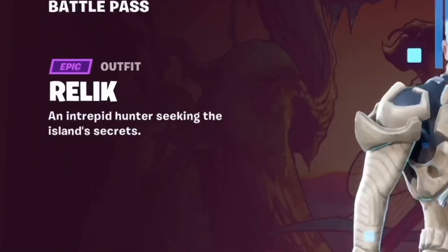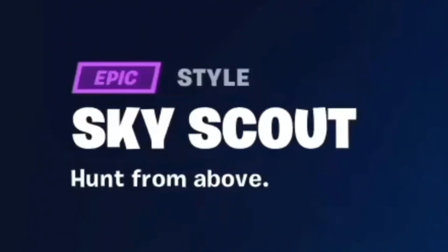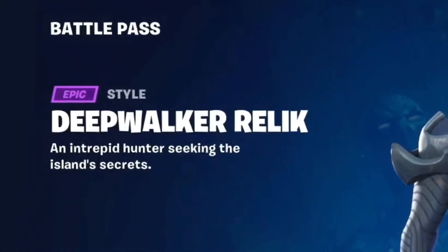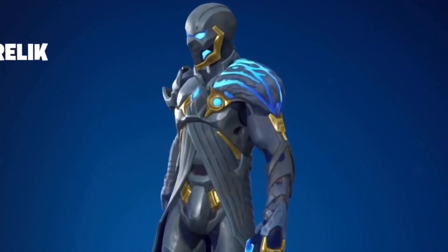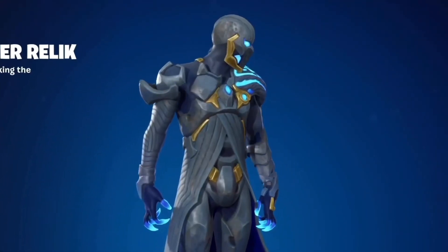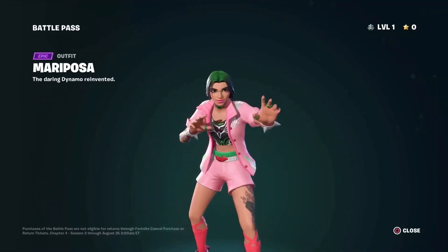We got the Relic right here — this skin is heat, I ain't gonna lie. I'll give this one an 8 out of 10. Sky scouts — that glider looks good. We got the Deep Walker Relic — this one is even looking cleaner than the first one, got the mask on now, got a different color scheme. I'll give this one a 10 out of 10.